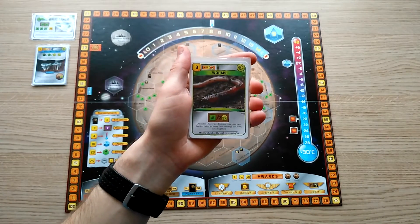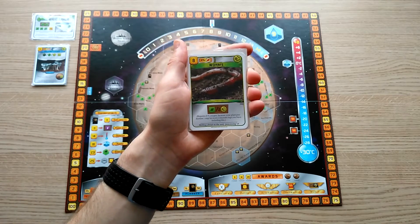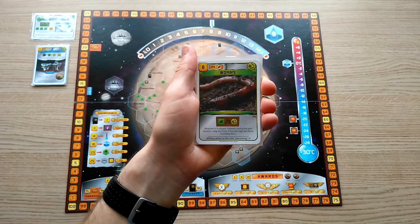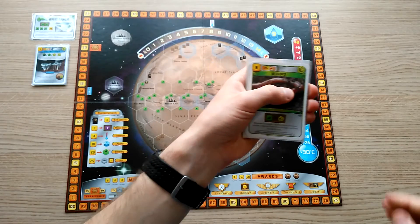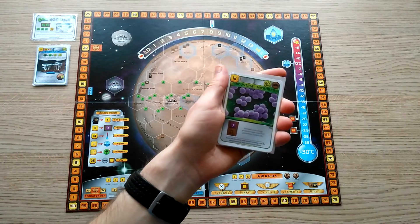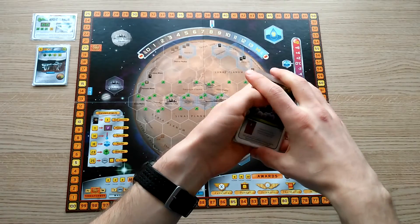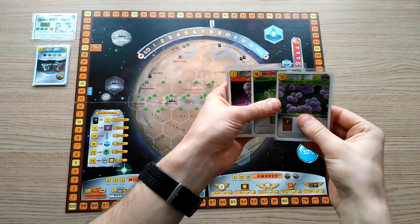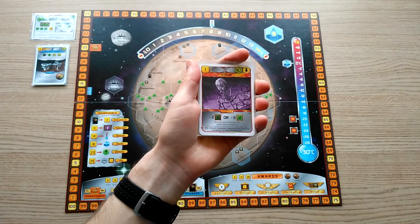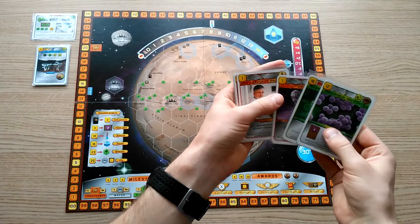Worms is a powerful mid-game card. It will raise your plant production one step for every two microbe tags that you have already played, allowing you to gain a large presence on the game board in terms of greenery tiles, with potentially 4 or 5 increased plant production. There are a handful of extra cards that have microbe tags and can therefore increase the utility of Worms: Industrial Microbes, Design Microorganisms, and Virus. Virus is notable for being very cheap and allowing you to prevent somebody from building a greenery tile by confiscating their plants. Design Microorganisms will boost your plant production, and all three provide microbe tags.